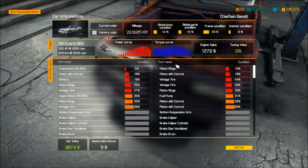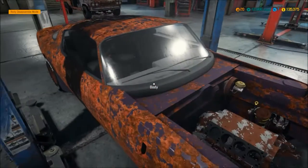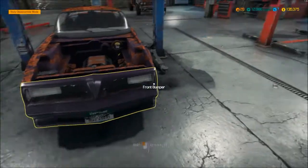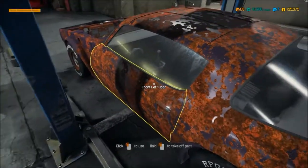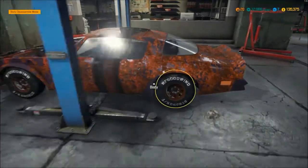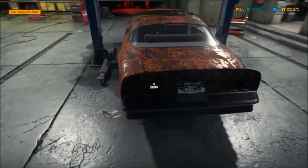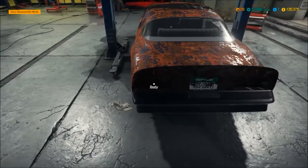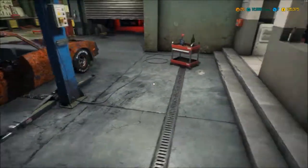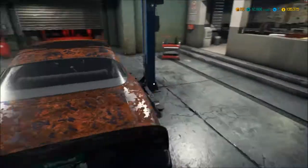I guess they couldn't get the licensing from Pontiac, so this is as close as you can get to a Trans Am. You can definitely tell it was a Trans Am — no questions. It's got a T-top roofline. This is a '77–'78 Trans Am because of this nose cone. The interior definitely mimics Pontiac. I actually have one of these cars in real life — a 1981 — but pretty much the same body style. They kept the '77 license plate between the taillights, era-specific, which I really like.